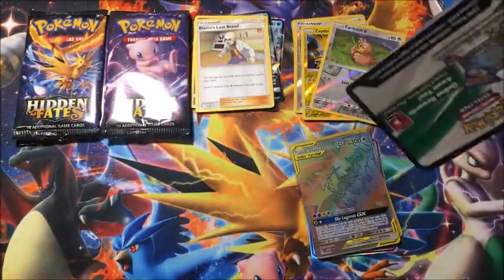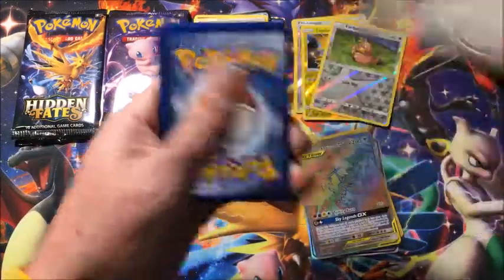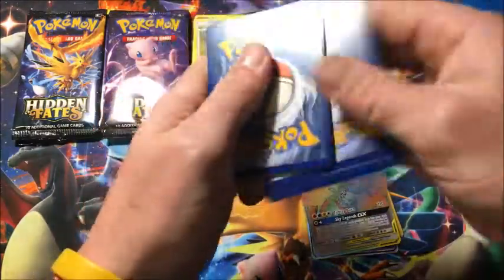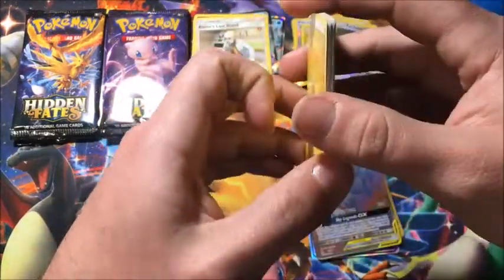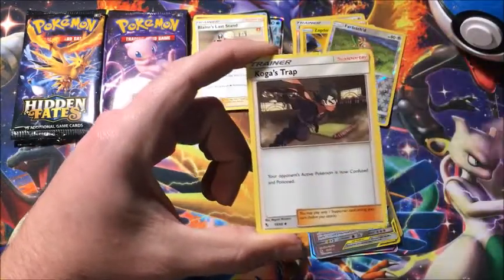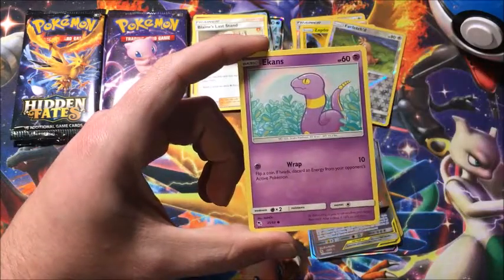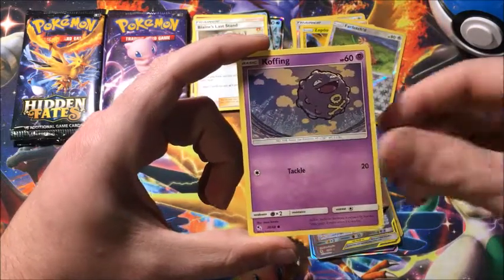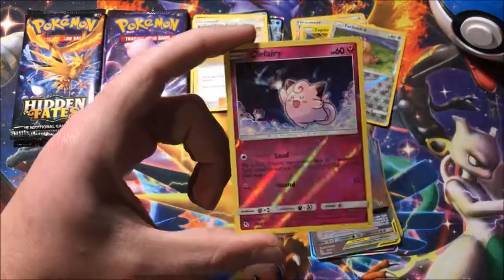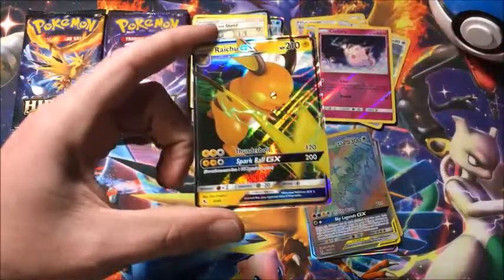To finish the gold ones I need Tapu Bulu and Tapu Lele. I also need the full art Hiker, some full art trainer cards, shiny Sylveon, shiny Darkrai — there are like three regular shinies I still need. Pack six: reverse Clefairy and the rare is an ultra rare Raichu.